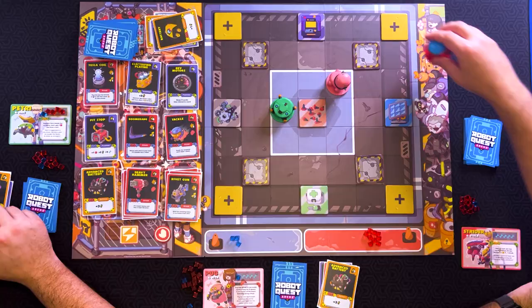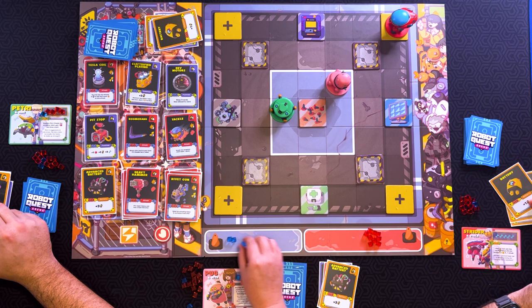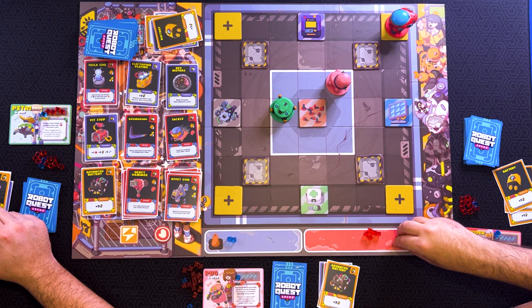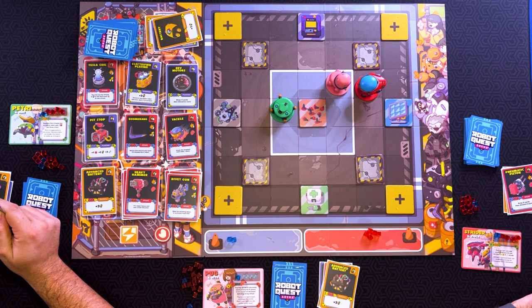I'm going to spawn up here. I'm going to use three energy to go one, two, three. I'm going to use the Mnemonic Piston — one damage to you. Are you mad, bro? I'm not mad, I'm just pneumatic pistoning. And then I can draw two cards and then discard two cards.